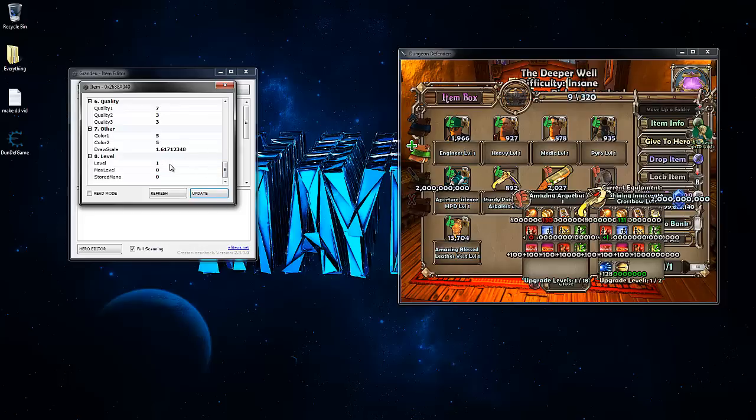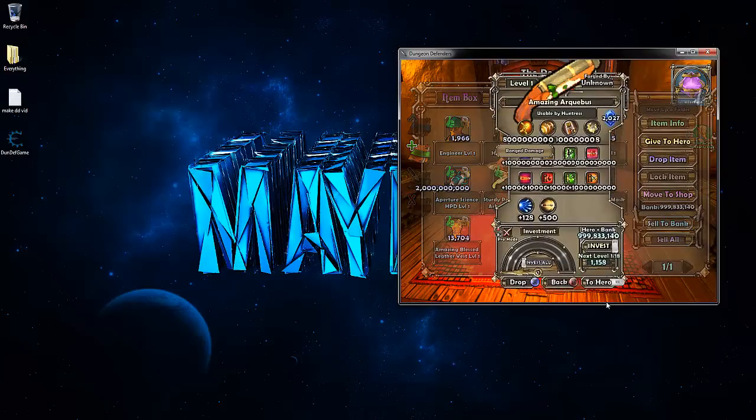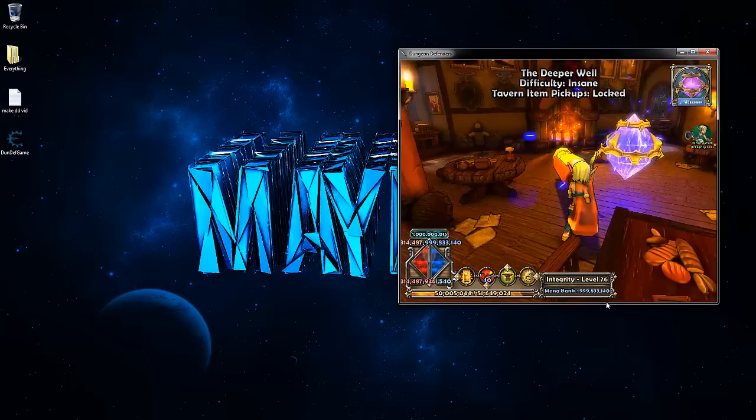Don't mess with the qualities unless you know what they are — that just changes the name. Click Update. Don't mess with the level either as I don't believe it does anything. The colors don't work as well as they do on Xbox. The draw scale does work — putting five makes it way too big, so I'll set it at four. You can mess with the colors and they'll change when you update. Click Update again and exit out of that.